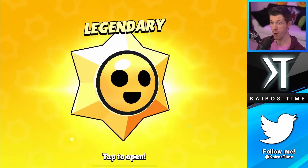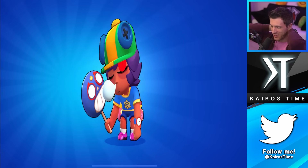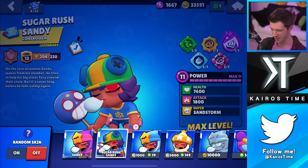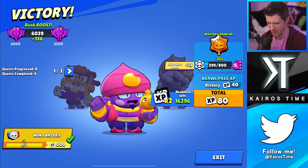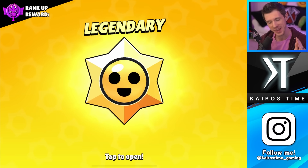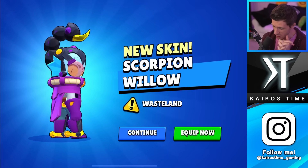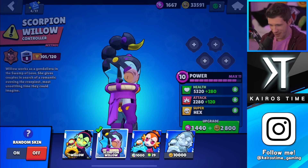We got a mythic star drop — give me a star power or a skin for Sandy. I almost called him Leon because it's the Leon skin first, but it's not the Leon skin anyway. I don't have a skin for Sandy so that's fantastic! When this series ends I'm excited to go through and show all the skins I have. Also today I passed Mythic 1 and got a legendary drop — that's my goal every single season. From the guaranteed legendary star drop: Scorpion Willow — that's a good skin, and I'm gonna equip it now. I didn't have another skin for Willow so that's fantastic.